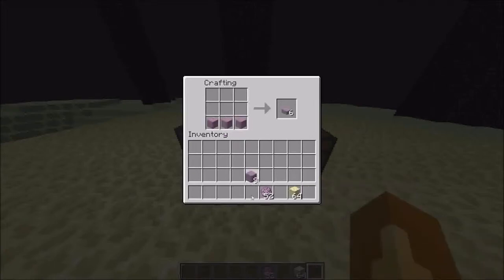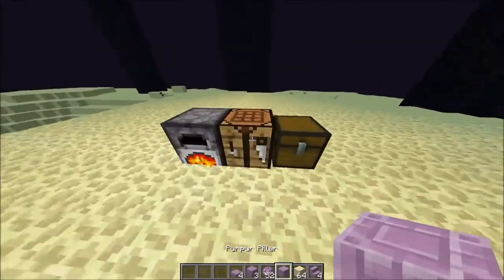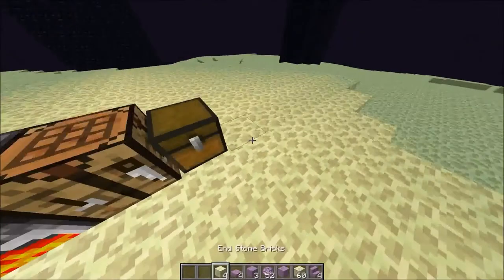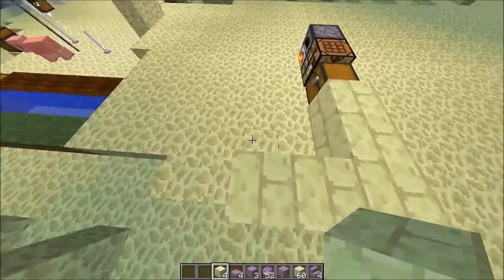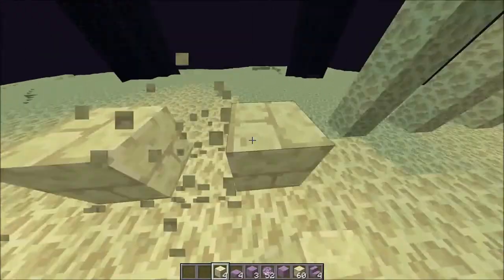From purpur blocks you can also craft purpur slabs, purpur stairs, and purpur pillars — and this is what the new End dungeons are made of. Also, with end stone you can now craft end stone bricks, which looks pretty awesome. I really love End-themed stuff — endermen are my favorite mob — so that's why I love shulkers so much too.